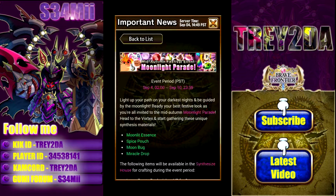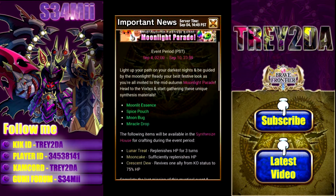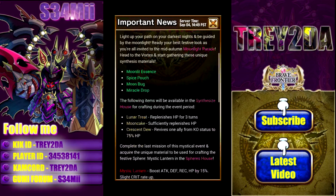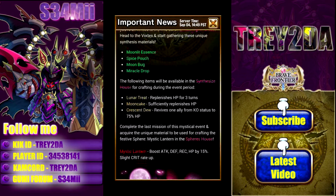Ready your best festive look — you're all invited to the mid-autumn Moonlight Parade. Head to the Vortex and start gathering unique synthesis materials: the Moonlit Essence, the Spice Pouch, the Moon Bug, and the Miracle Drop. These items are used to synthesize rare items — the Lunar Treat which replenishes HP for three turns, and the Moon Cake which replenishes more HP.